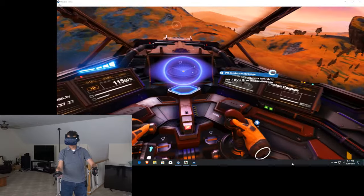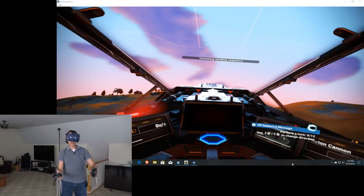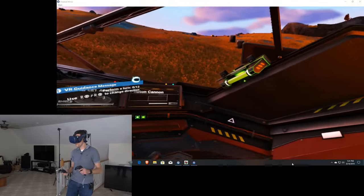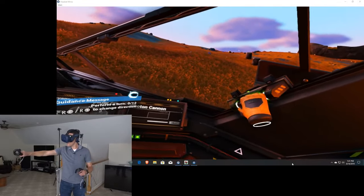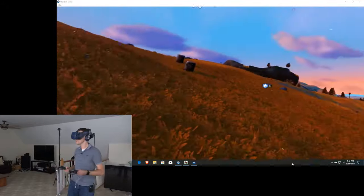How do we land this sucker? I'm not sure how I did that, but I landed. So now we're on the surface of a planet. I can grab onto this and lift out - and now I'm outside my ship. This is pretty cool.